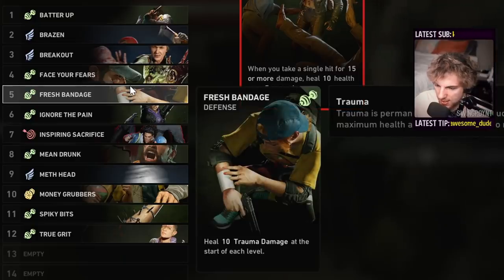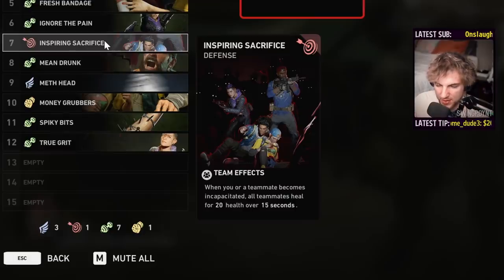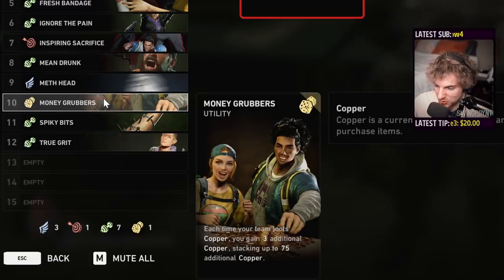They changed Fresh Bandage to heal trauma damage at the start of the level. Ignore the Pain now heals real health rather than giving temporary health, which hurts. Inspiring Sacrifice was reduced from 25% to 20% healing. Mean Drunk was dropped from 75% to 60% melee damage. Meth Head was nerfed similarly to Brazen, down to 30% stamina efficiency from 40%. And Money Grubbers got nerfed — ouch — though it was a little ridiculous before.